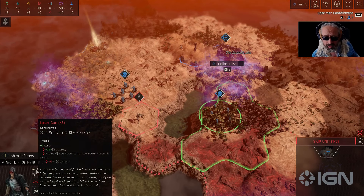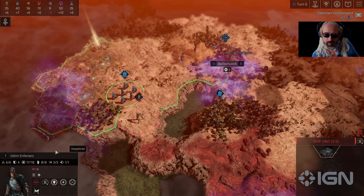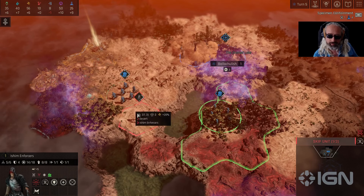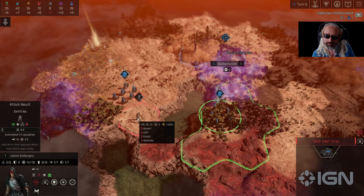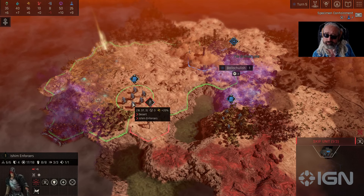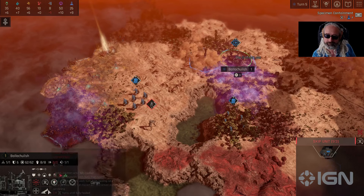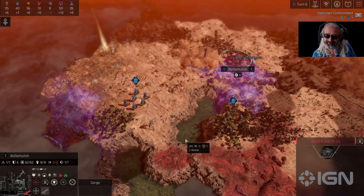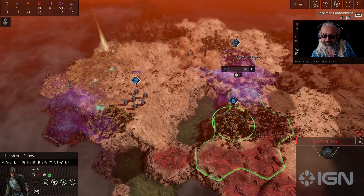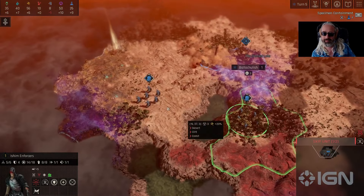They're pretty hardcore compared to other starting units. It synergizes really well with their laser gun going to low power, because you can use the heal when they're in low power and you'll use the turn to recharge the weapon. I can bombard — that's always the solution. My units gain some XP. Unfortunately I don't have specimen containment research yet, but that's okay.